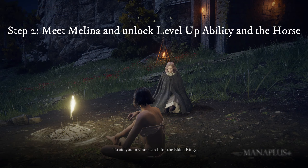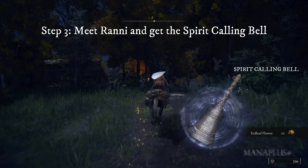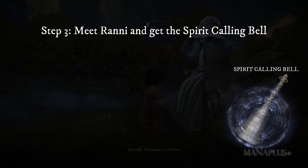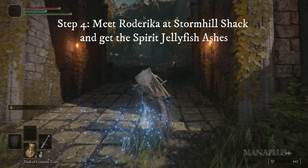Step three: return to the Church of Elleh at night to meet Ranni. She will give you the Spirit Calling Bell, which you can use to summon spirits to help you in boss fights. If she is not there, touch the Sites of Grace at the church, then kill yourself and you will wake up there. Fast forward time to midnight and she will appear.